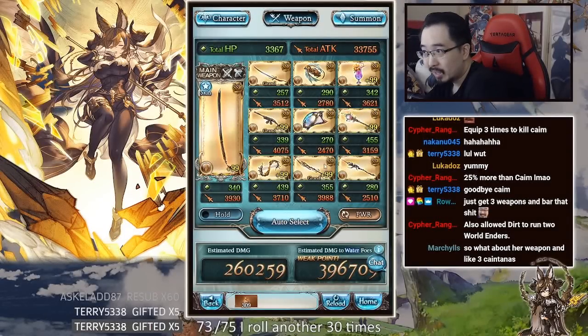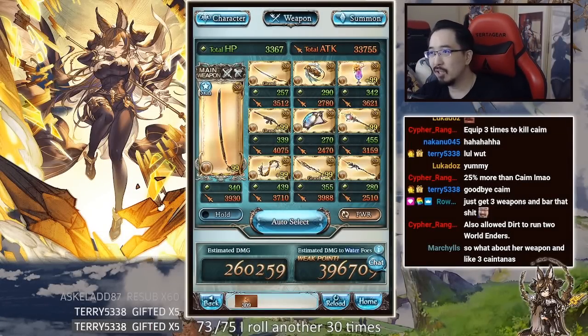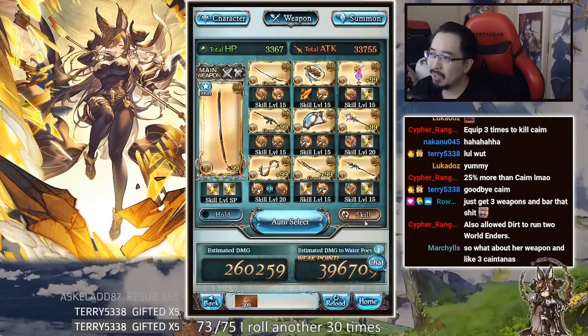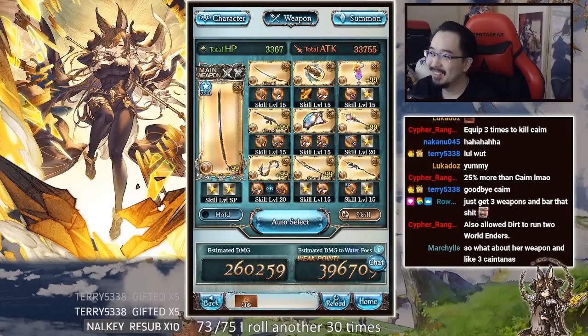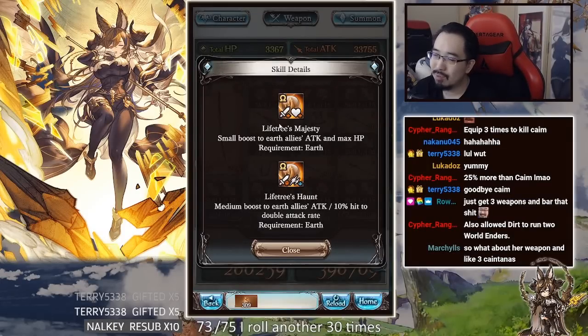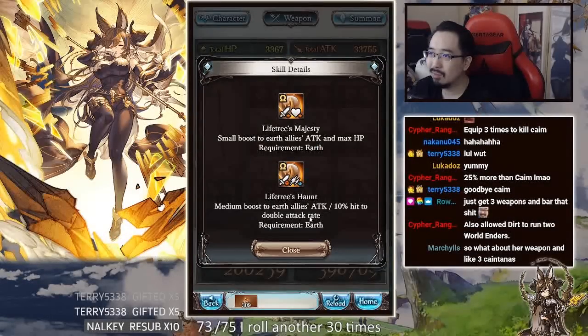You could put three weapons here, remove the old tree, put another three weapons, then one slot for astral, one slot for opus, and then a main hand. Do you really need double attack when you get guaranteed double attack anyway from Galleon?